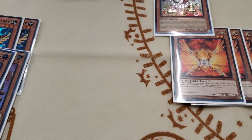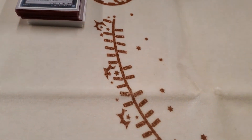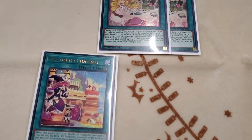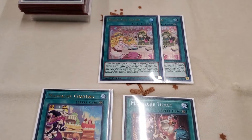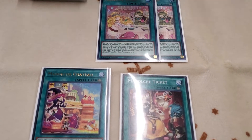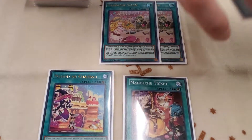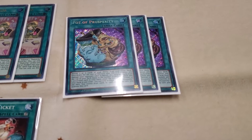That's it for the monsters. For spells: two Madolche Salon, one Chateau, and one Ticket. You don't really need more than that — they're all searchable, and the Salon can set the others too. So you get plenty. With Positive Parity, you'll definitely be able to dig into whatever last piece you need.